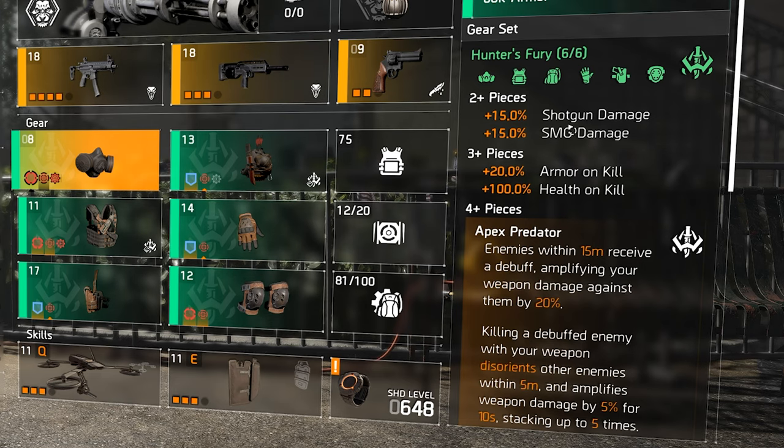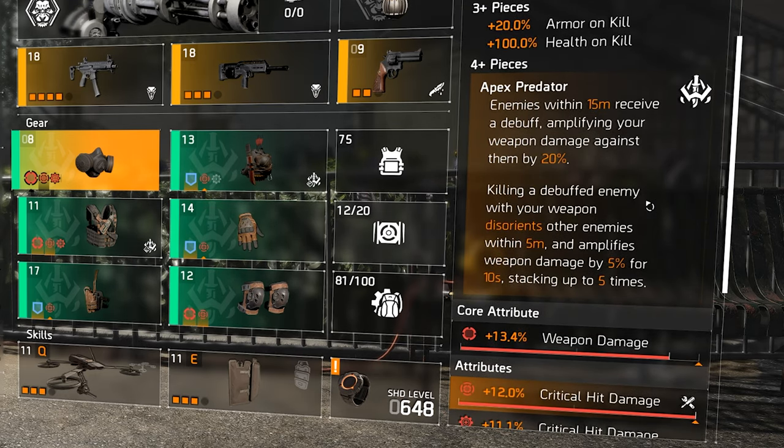By equipping two pieces of Hunter's Fury you get 15% shotgun damage and 15% SMG damage — that's why it's focused on those two weapon types. By equipping three pieces you get 20% armor on kill and 100 health on kill, which puts your health right back to 100. That armor on kill backs up your survivability when you're on the enemy's face.